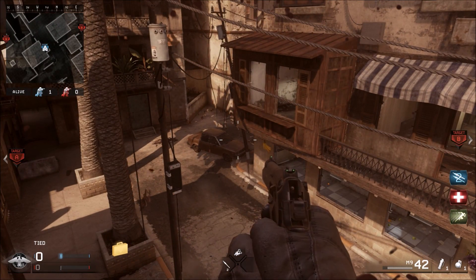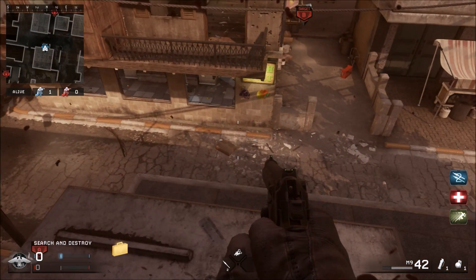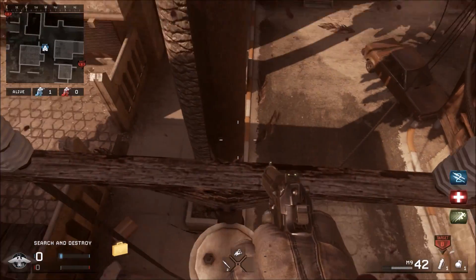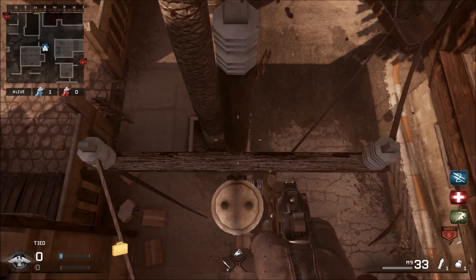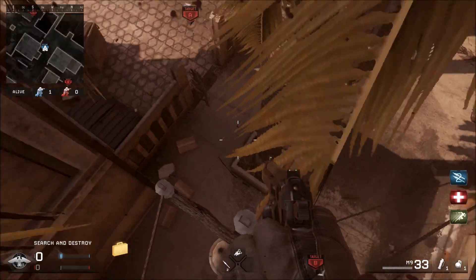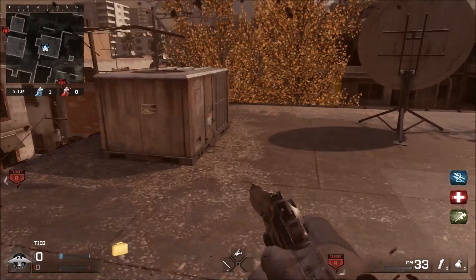So once you get up to here, you want to jump over on top of this telephone pole. You got to straight jump to the side. And then once you're up here, you jump. You just jump through on top of it, like right here. And then back up a little bit and just jump right on the roof. And you're up here.